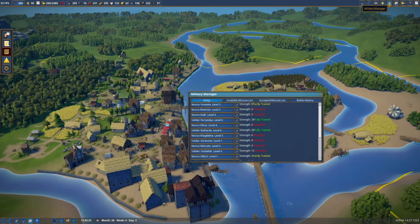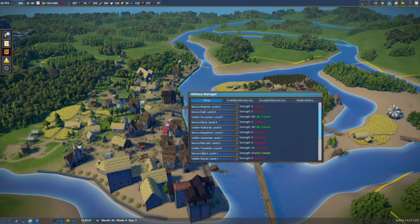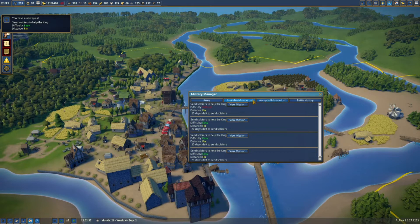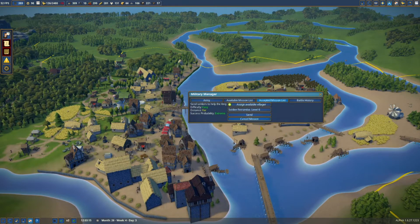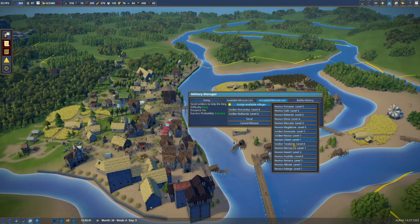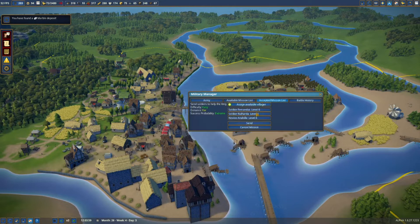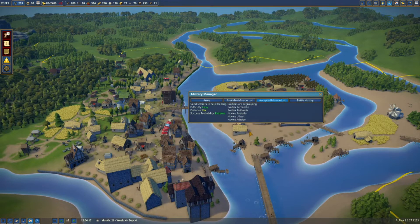Have we got any military missions? No, we haven't. So we've still got Frey — we'll deploy straight away. We're going to go with Ferandus first, then Rutharda. And Anna Biela — you are there. Mostly trained is good enough for me. Ilbert and Adwig — I love these names. Adwig, send — off you go. Bring back pots of cash, will you please? Because we need it.